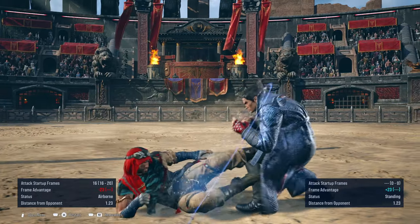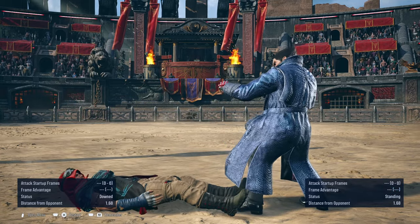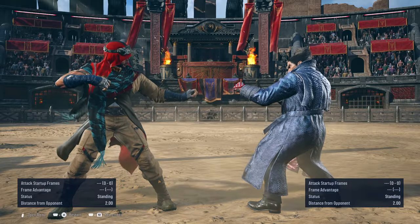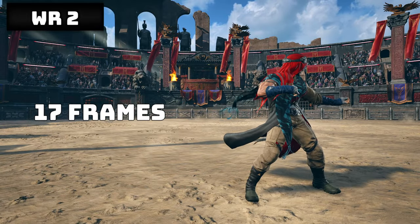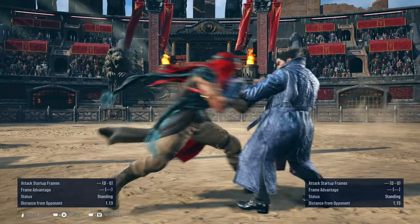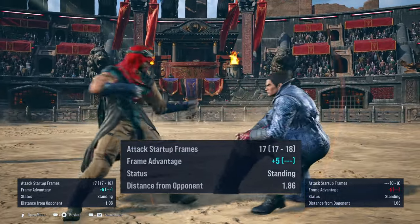Most players won't know how to properly punish you when failing to hit with slide kick. While running 2 is 17 frames on startup. On hit it knocks down while plus 5 on block. One of the best moves to frame track with.